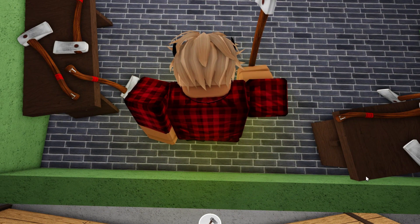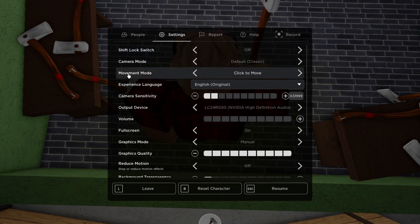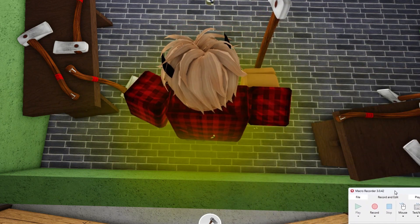When you're in this position, press Escape, press Settings, and make sure you have Movement Mode set to Click to Move. Then pull out Macro Recorder and place it in the corner of the screen.